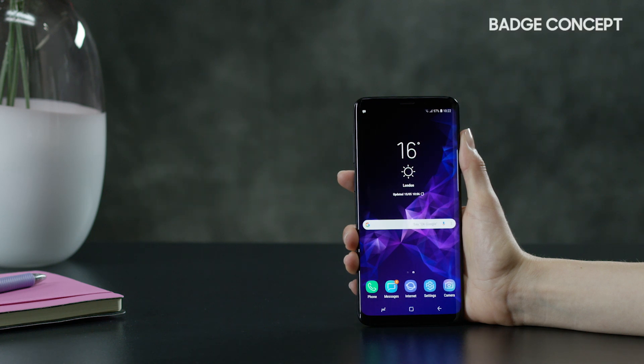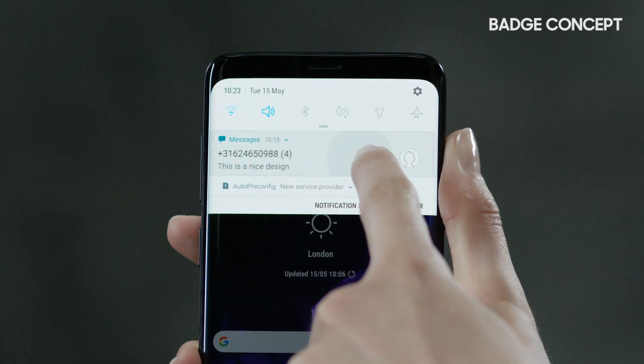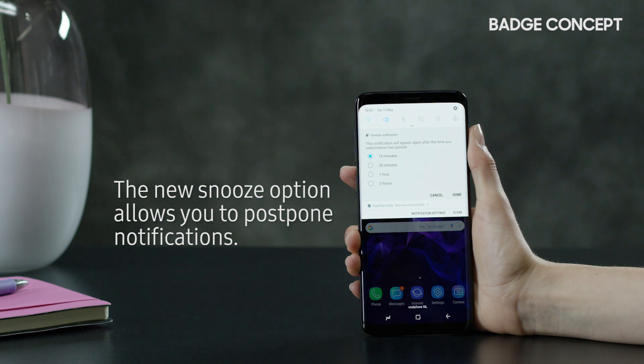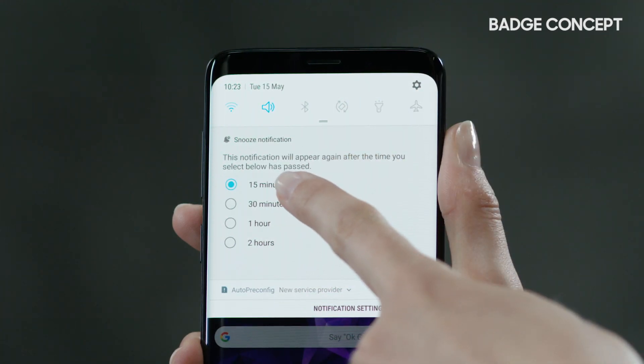Show the notification panel by sliding from the top and slide the notice slightly sideways to reveal the new icons. The new snooze option allows you to postpone notifications and set the time in which you wish to be notified.